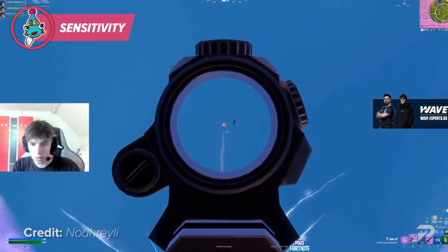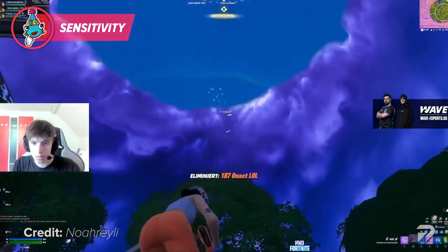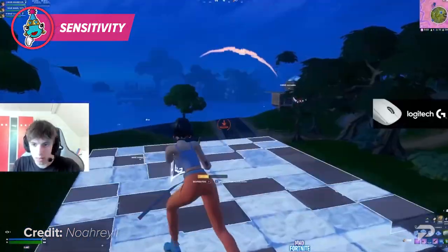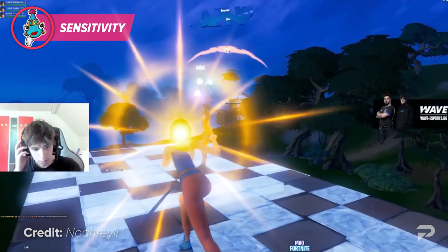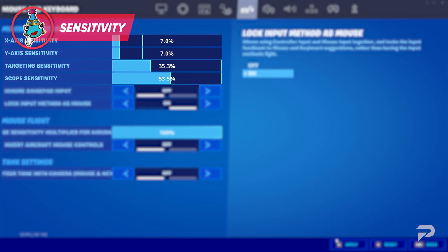Since you're not going to be ADSing very often from close range, you can prioritize your long range tracking when choosing your sensitivity. Your scope sensitivity is pretty similar to ADS in that it's mainly personal preference. In our opinion, the middle range around 50 or 60% seems to be the sweet spot.